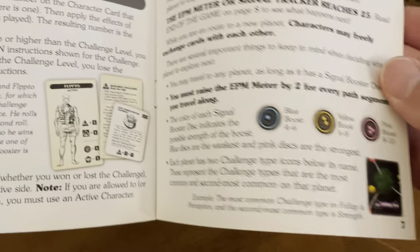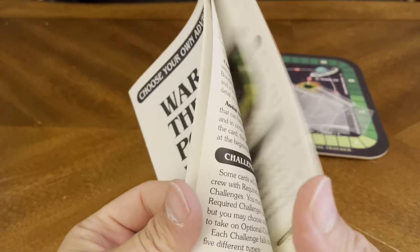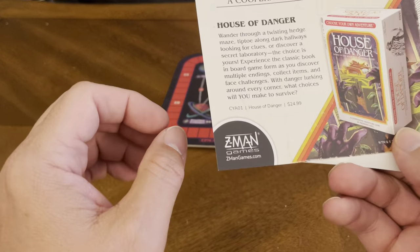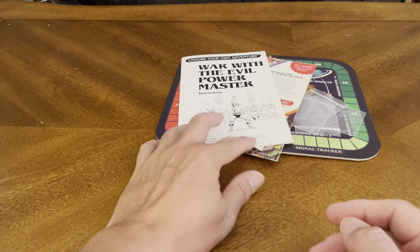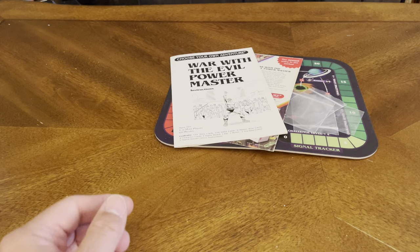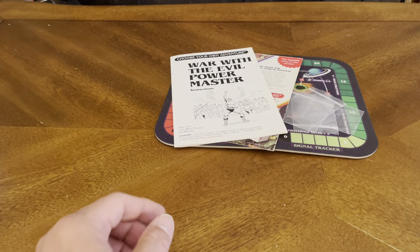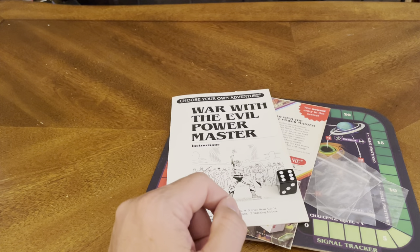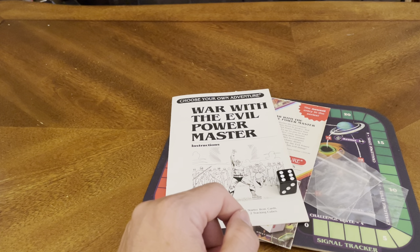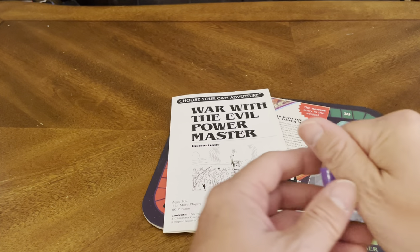The rulebook is about seven pages. As I mentioned, I have the other game in this series — House of Danger — and I'm going through it right now with my kids and they love it. Very exciting. And you got your die roll included as well. Let's see what else we've got.